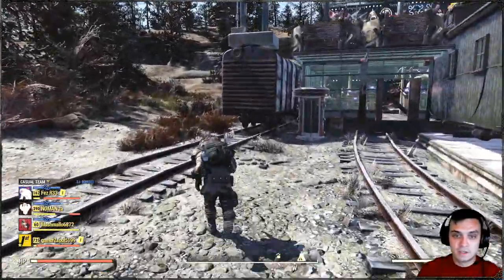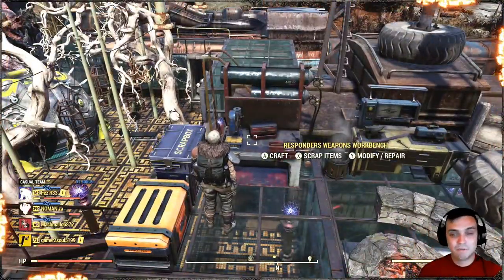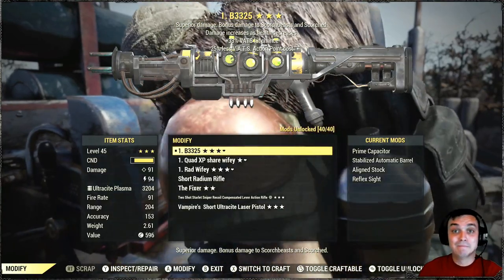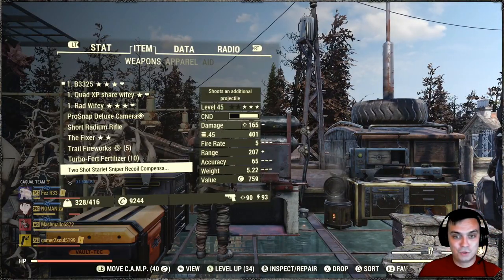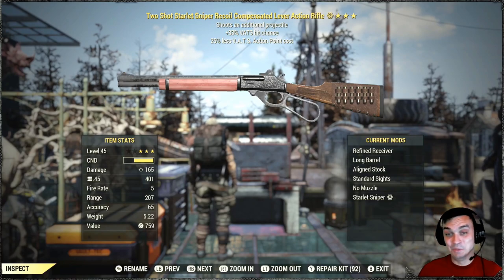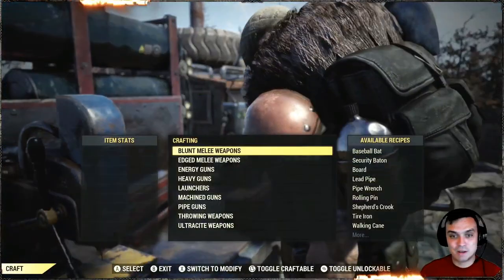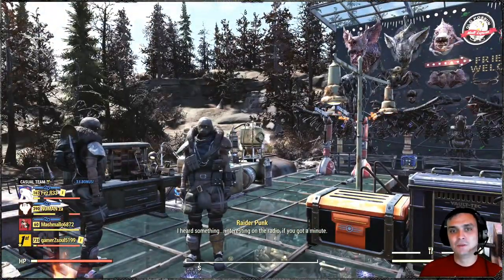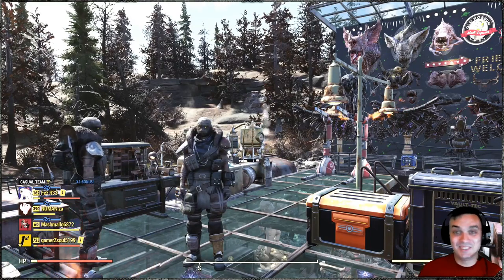I did get a new drop — I'm going to make a new video on a two-shot, 33% VATS hit chance, and 25% less action points plasma gun. I'm just lucky with these. I don't have all the mods for it yet so I plan to craft and scrap some later and deliver that review as well — it's actually pretty powerful. I tested it quickly on stream and it hits hard. By the way, I got it from a level 100 Cricket — those three-star Crickets drop good stuff.